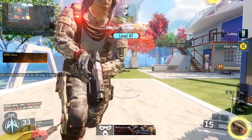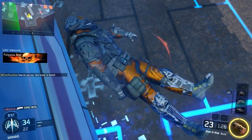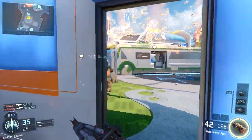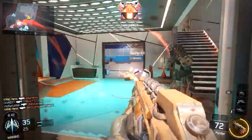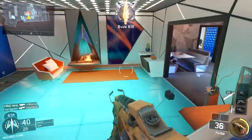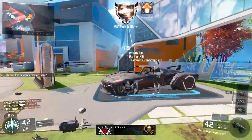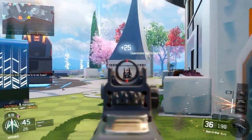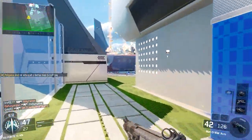Last but not least, my fourth attachment is Extended Mags. This is really important if you're aiming down the sights looking over an objective or picking off enemies at long range — you want more bullets in your magazine. For example, if you're watching the B objective and five enemies start rushing it, Extended Mags increases your chances of picking off all five. It's definitely an important attachment, especially if your shots are a bit inconsistent.